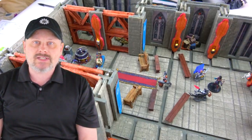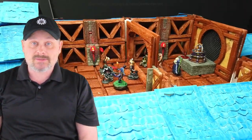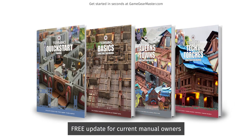The new manuals will be coming after the new changes in the basics, taverns and towns, and tech manuals have settled. Then we'll be releasing the Castles and Catacombs manual and the modular grid tiles manual. Updates are, of course, free to existing owners of the current manuals, and you'll be seeing an email with a download link as soon as they're available.